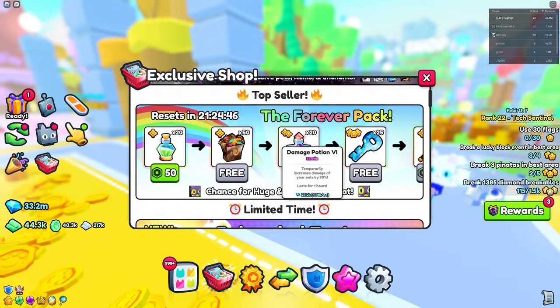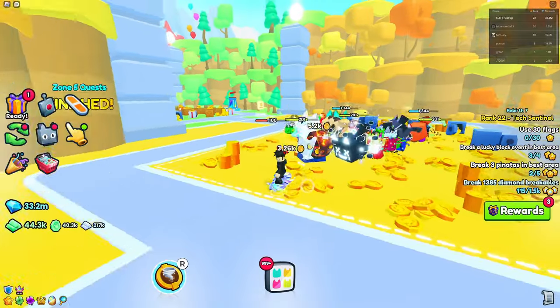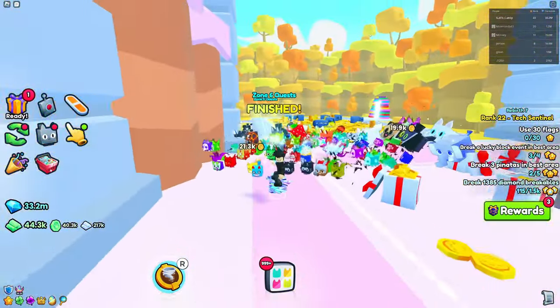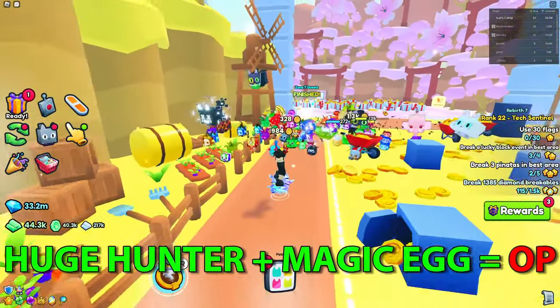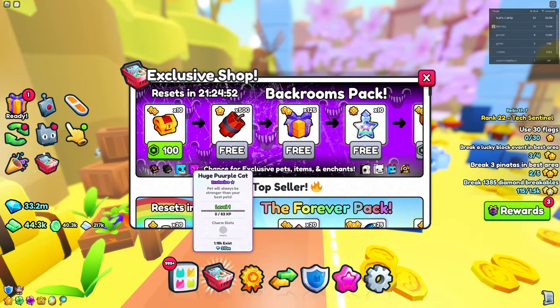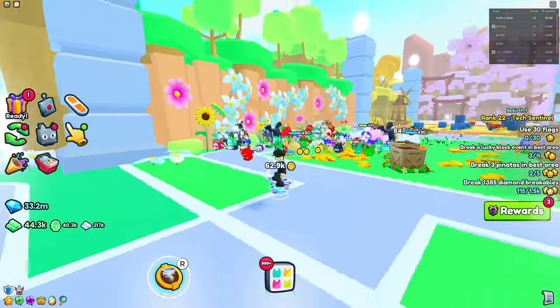That's really all the stuff you can purchase with Robux. What I highly recommend is either Huge Hunter or Magic Eggs game passes, or the packs like the Forever Pack — those are probably the best things to buy if you want to get a huge pet. Good luck getting OP in the game!